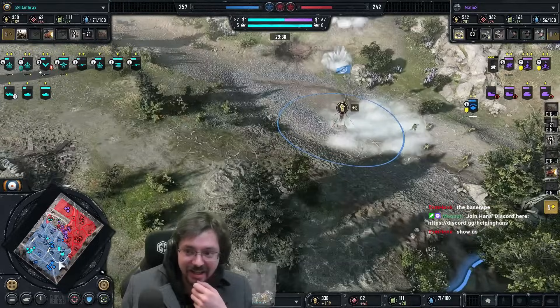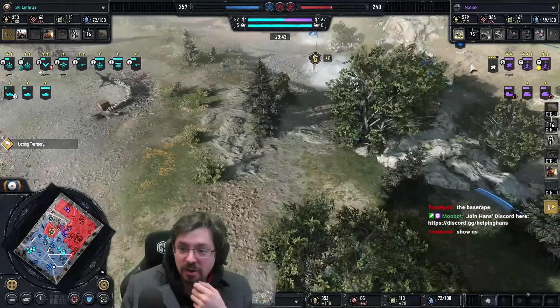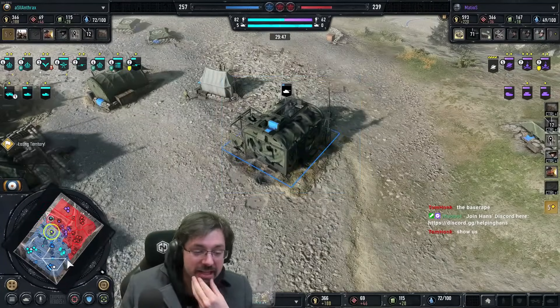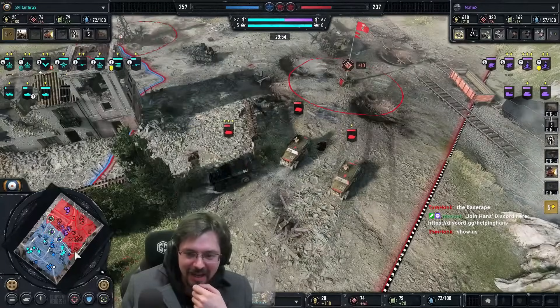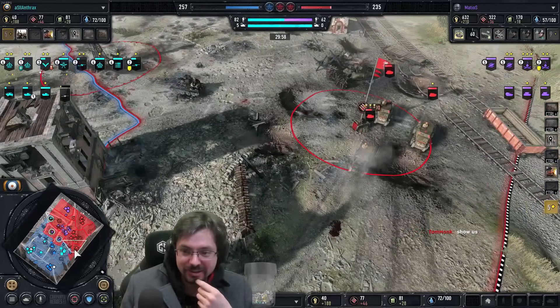Three tractors — he tried to run. What a crazy play there — he just dived close to the base. He was trying to see if he could wipe the tier four tech there from Spanky in his base. That was a really sneaky, off-meta kind of play — really cool to see. Just goes to show how strong they are.